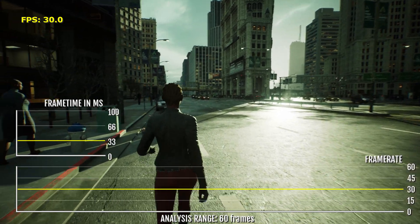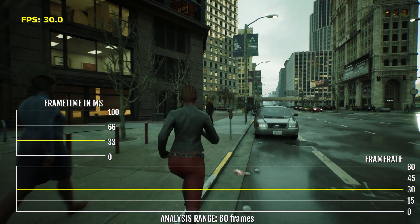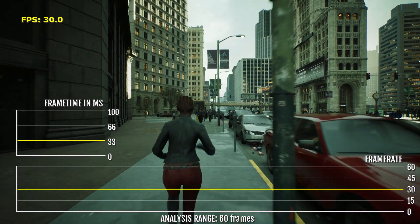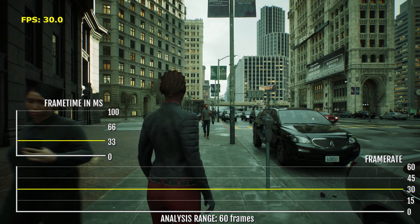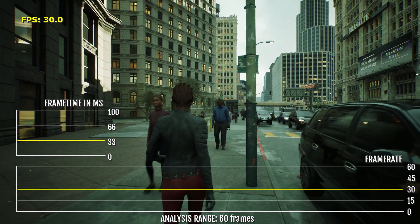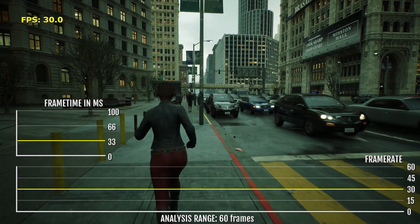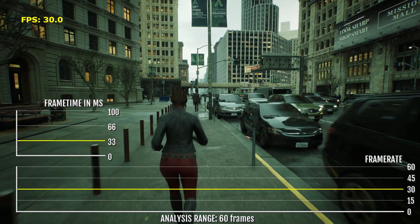Let's find the car — I'm going to walk around some of the city first and have a look at a few other NPCs. There's a lot of motion blur so it's kind of hard to see things clearly.